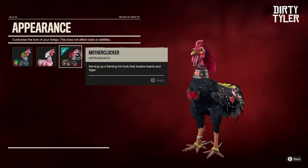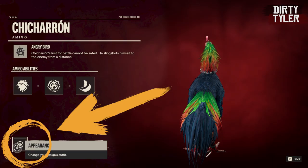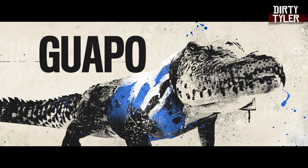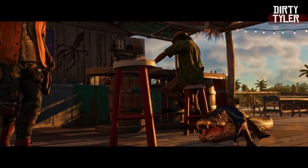A lot of these amigos also have different skins that you can change by going to the little icon on screen. The first amigo that you get as part of Far Cry 6 is Guapo. You get him as part of the one-of-a-kind mission at the very start of the game and he is a combat amigo.